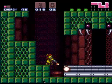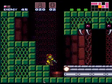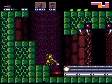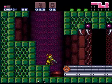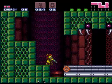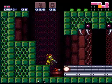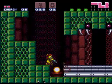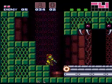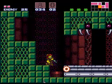Anyway, last time in part 4, I fought Kraid, and you watched me fight him. He gave us a save station — that's what he directly gave us. What he indirectly gave us was the pathway to Norfair.